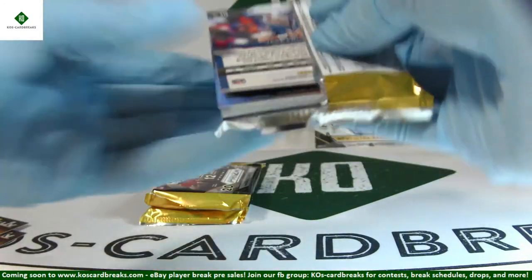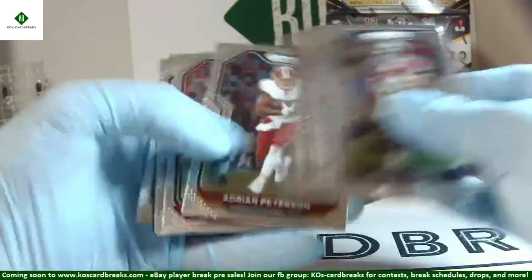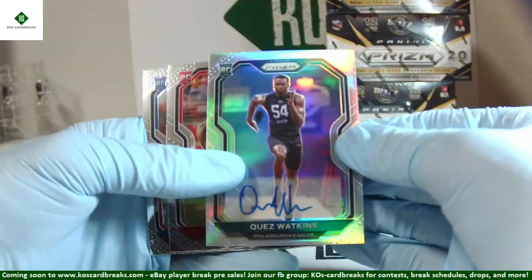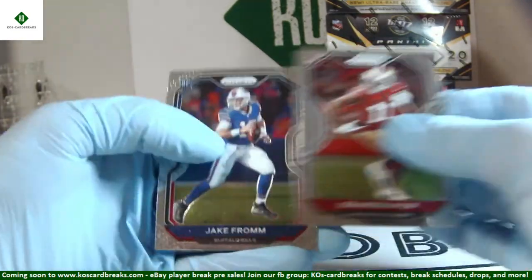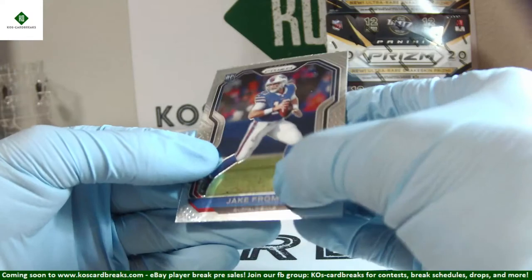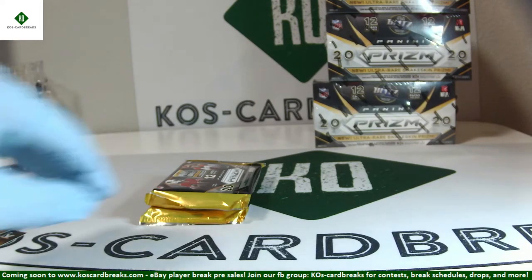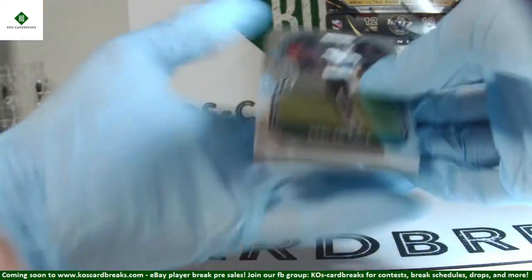There are two separate drawings. One big drawing — once we get to 500 we're going to random out this Prism Hobby box to all 500. That's already closed. The other drawing is the break credit — the $50 and the $25. Quez Watkins auto, Brandon Ayuk, and Jake Frum. Frum looks kind of dirty there, lots of little scratches — I'm going to write down that one for a UPC. The $50 and $25 break credit contest is done every single player break we do.